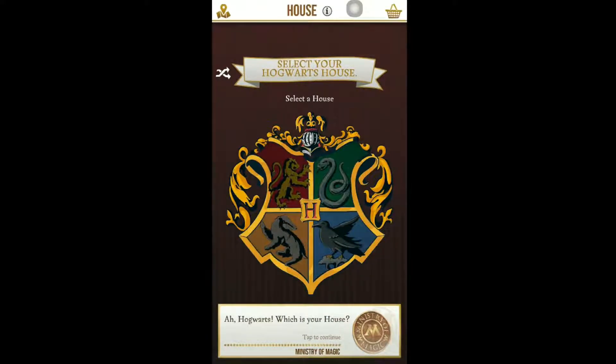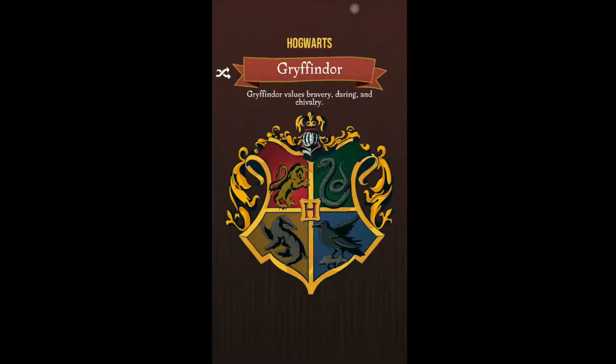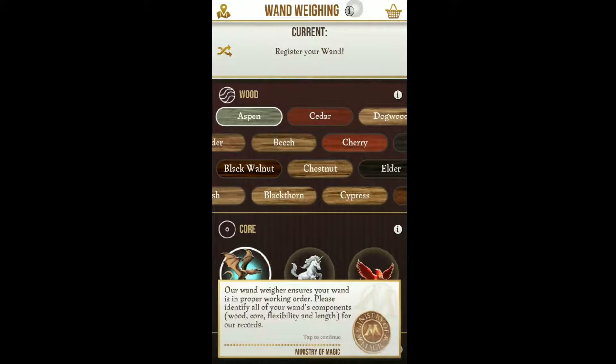We're at the profile section and we're going to select a house. At Hogwarts, I'm going with Gryffindor — that's for sure. Wow, that's nice! Now we need to register your wand.